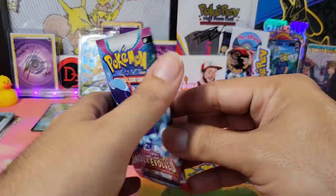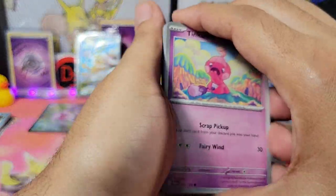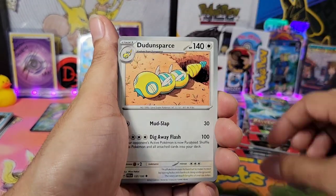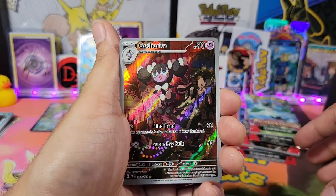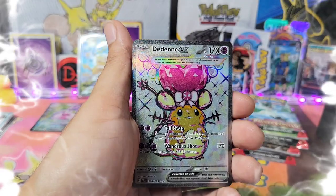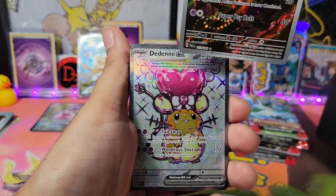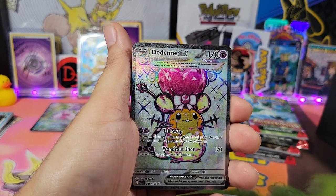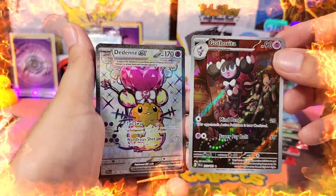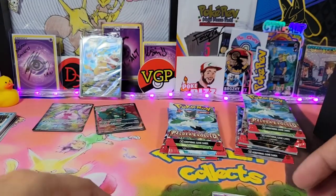Now we're on the third pack. Here we go — Tinkatink, Mankey, Delibird, Supera, Dunsparce, Pupitar, Falkner. And there we go — Gothita. And a double! Let's go guys — Dedenne EX with the thing on top of his head, I forget what it's called, Thunderous Wings or something like that. But let's go guys, another double banger, back to back double bangers. That's what I'm talking about! This ETB has been cool so far.